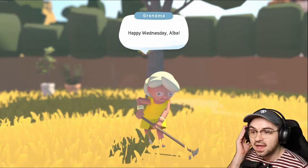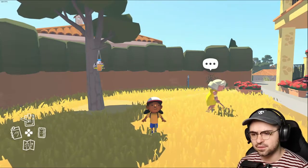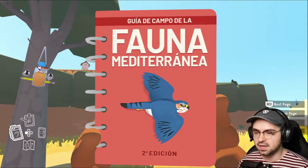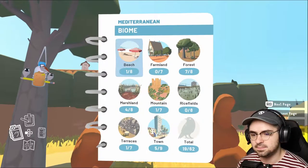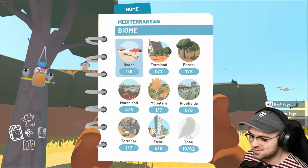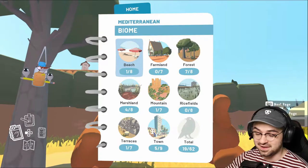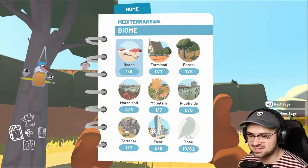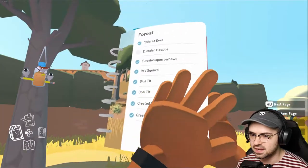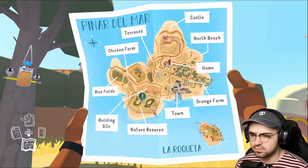Talk to Grandma — 'Happy Wednesday, Alba. One of the reports is it's going to be another beautiful day, let's hope it stays that way with the festival on Saturday.' I need to go through the key binds again because today I'm sticking with controller. I haven't played this in a few days. Seeing a total of 62 things to find is kind of awesome.